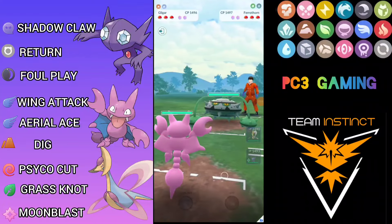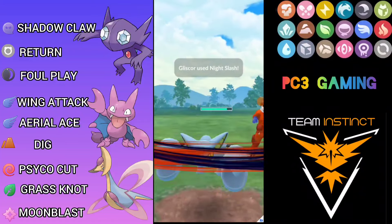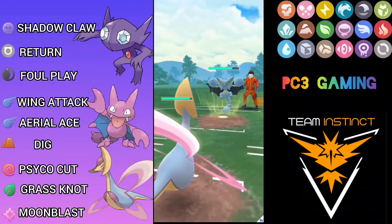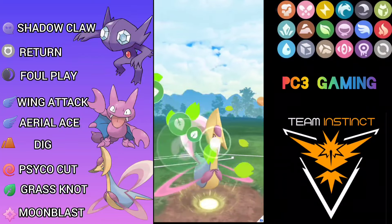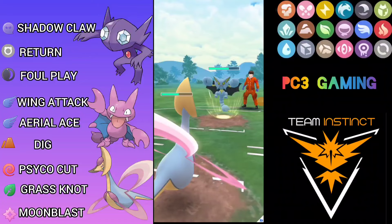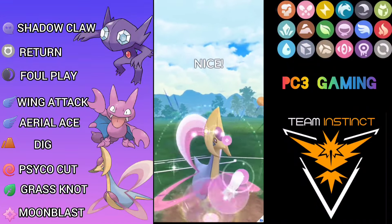Feraligatr versus Gligar — opponent swaps out into Gliscor so I don't have a good answer. I stay doing chip damage before swapping out into Chrysalia. He throws Night Slash, but I stored energy instead, then came with Chrysalia since Night Slash is not a STAB move for Gliscor so I can take it easily. I go for Grass Knot and have generated up to Moon Blast. Opponent falls for the bait. He then spams Night Slash — I'll let it go unless it boosts.